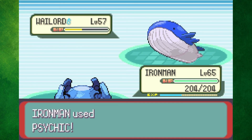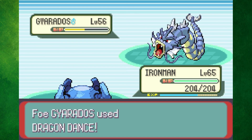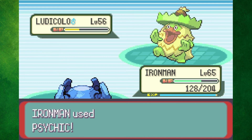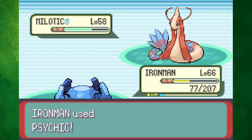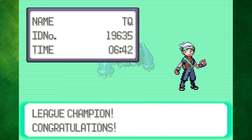Time for Wallace, the champion. Wailord went down in two Metal Claws as he only used Rain Dance. Whiscash wasted his time using Amnesia, so two Earthquakes did the trick. I did about half of Gyarados' health with Psychic, but since he used Dragon Dance, he got off a powerful Earthquake before going down. Tentacruel went down to a single Earthquake, and I crit Ludicolo with a Psychic to one-shot him — that critical hit was huge. Last out was Milotic, who tried to stall me out with Recover, but since my Earthquakes were doing more damage than she was healing, I won the battle. I'm really surprised that I won within my first couple of tries.